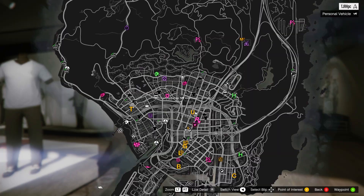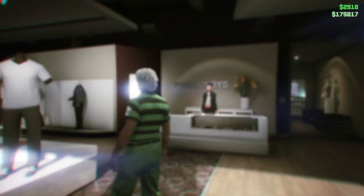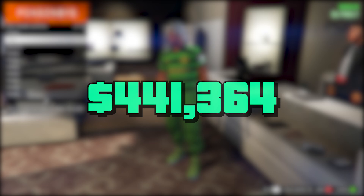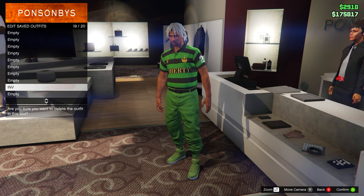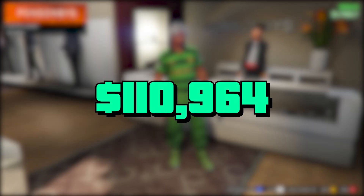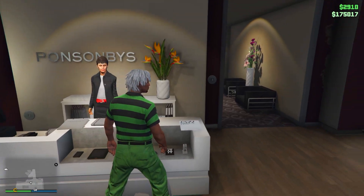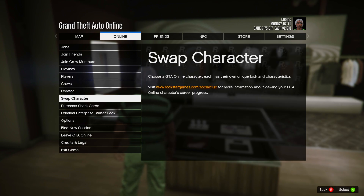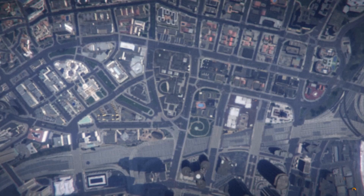To start off, you want to come to any clothing store on the map — it doesn't matter which one. From here, put the required amount of money inside your bank. It is a lot, including the SWAT outfit, but it's way cheaper if you don't add the SWAT outfit. Equip the outfit you'd like to keep, because doing this glitch deletes all your saved outfits. Then delete all your saved outfits yourself just to be safe.